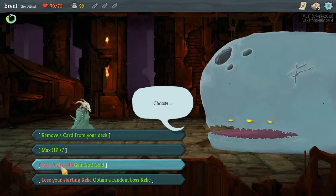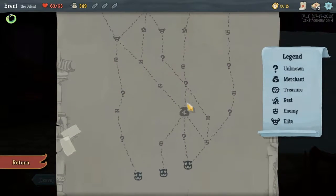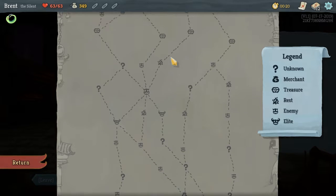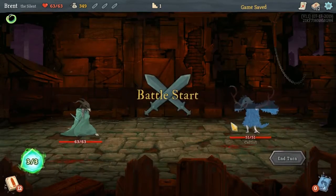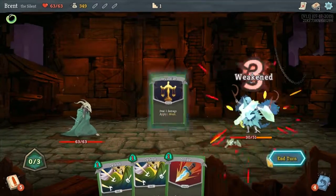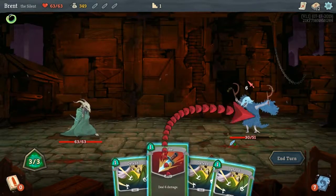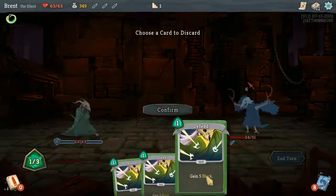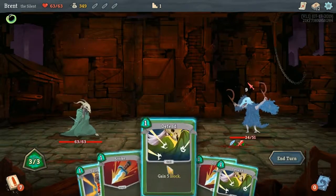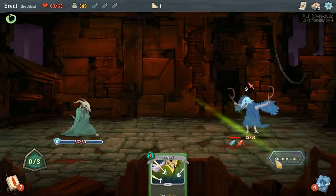I think we're going to take the 250 gold, head to the early shop, and define the run. Because if we get some good here — question mark, elite, rest — it's a good path. I feel like it's hard if you don't have a defined run and an idea of what it's trying to do; it's hard to win in this game.